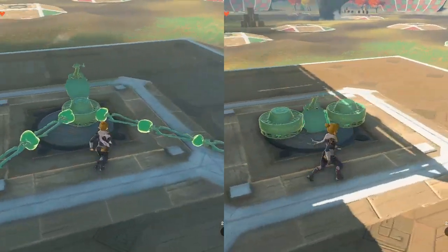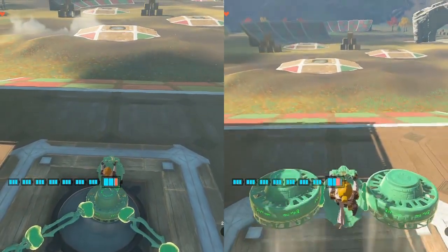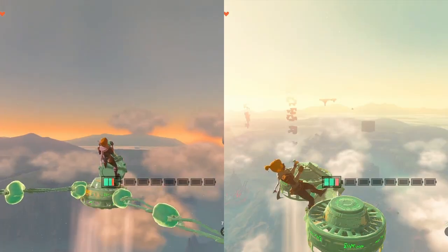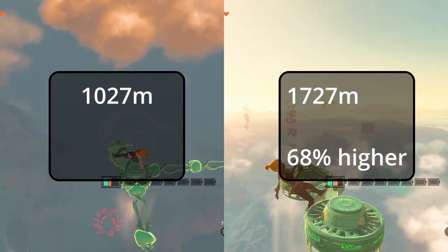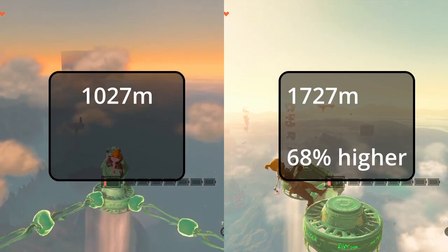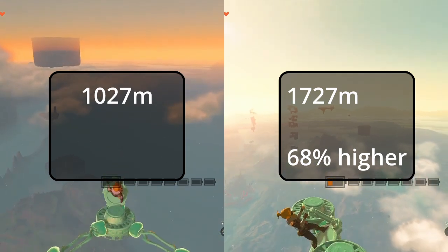Next, I tested how much vertical height each of these can climb. The test is simple: I start on the launch pad at the Hudson construction site, climb until the battery runs out, and watch the Z-axis position in the heads-up display. For both, the starting height is 93. The one fan max height was 1120, so it climbed 1027 meters. The two fan max height was 1820, so it climbed 1727 meters — that's 68% higher.